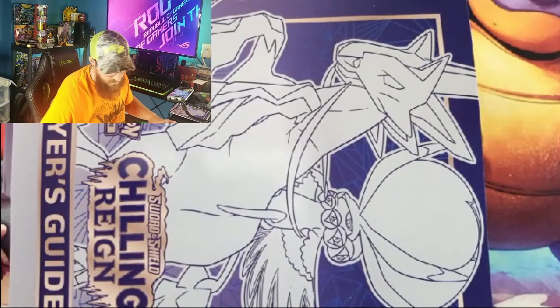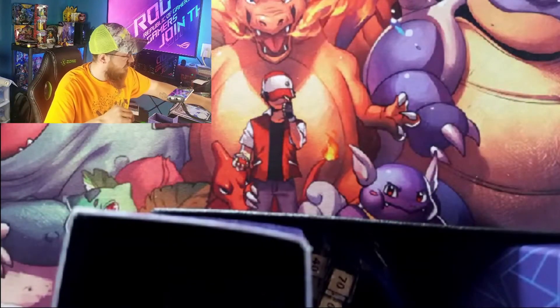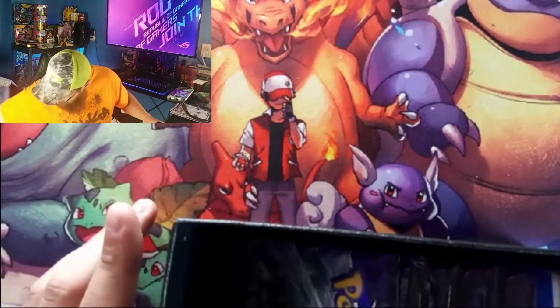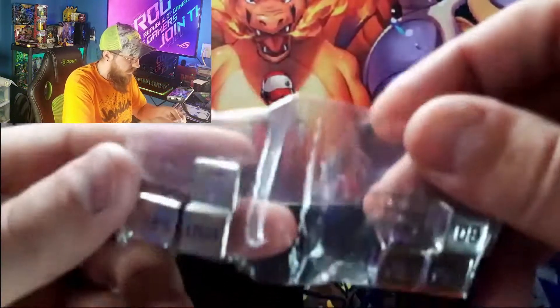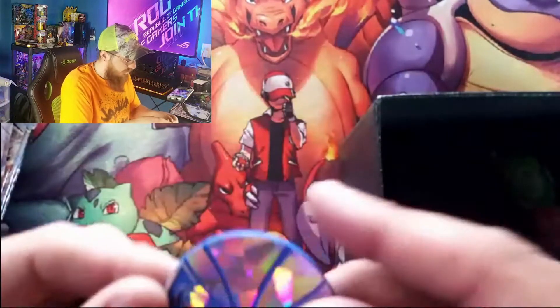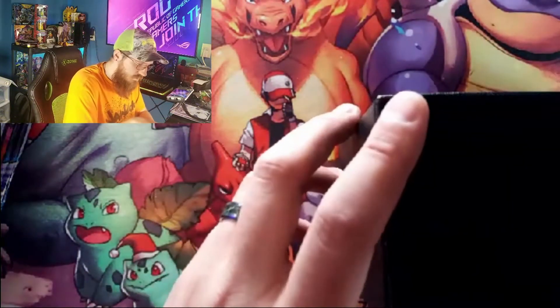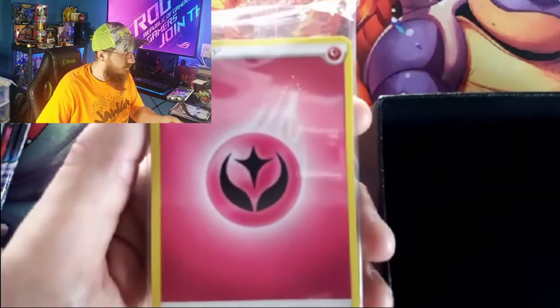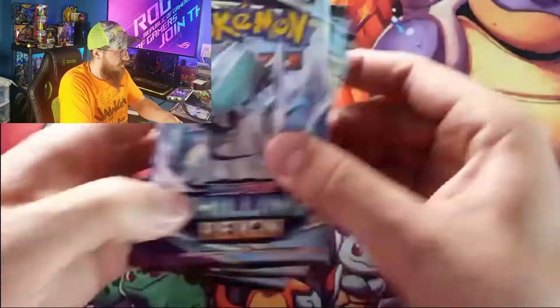The error box — if you didn't see my last video, we just opened the Ice Rider and we didn't do too bad, could have been worse. So let's get into this one. We got our packs, got our dice — I wish they would have made the dice different, but we did get a different coin. We got the Ice Rider one; one's purple, one's blue. Damage counters, separators to keep them separated, a code card, a brick of energies, a fairy energy, and our sleeves.